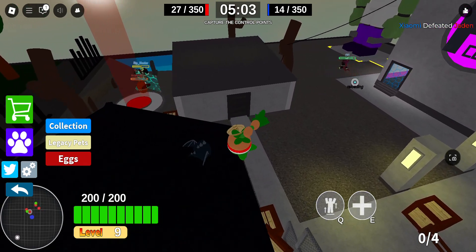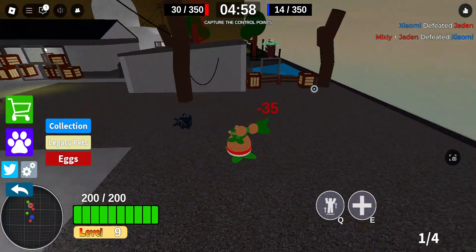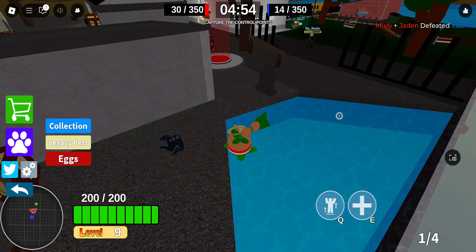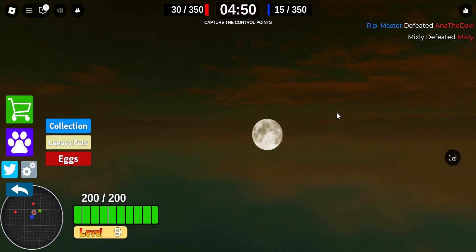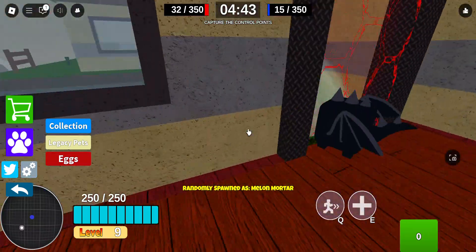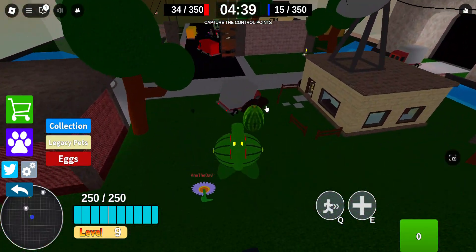I'm gonna do attacks from afar. So this is like the Dracula zombie version — it has like a shotgun, which is kind of cool. Did he just come out from the water? How did he do that? I don't understand. Okay, melon mortar. Why do I keep getting all the explosive plants? This makes no sense.